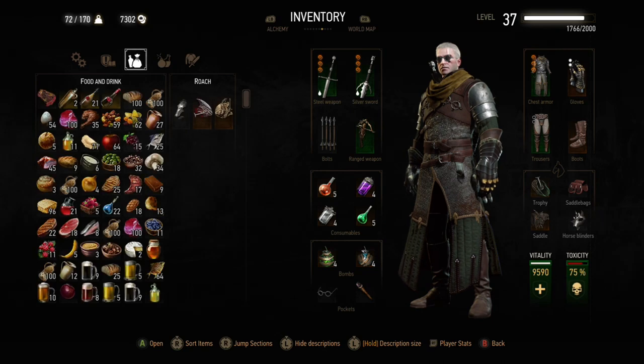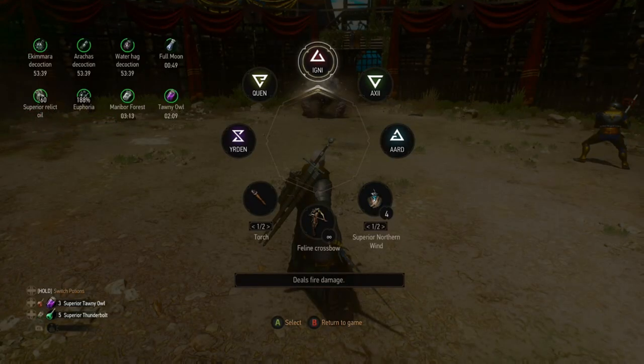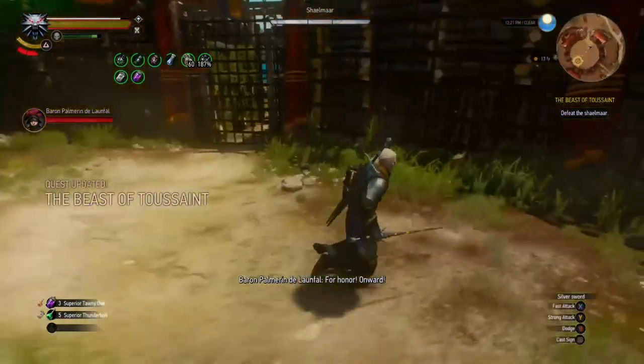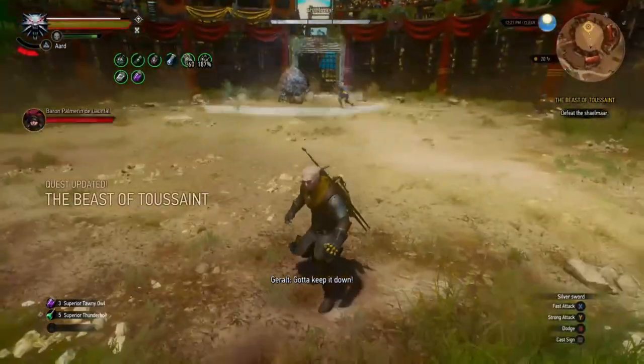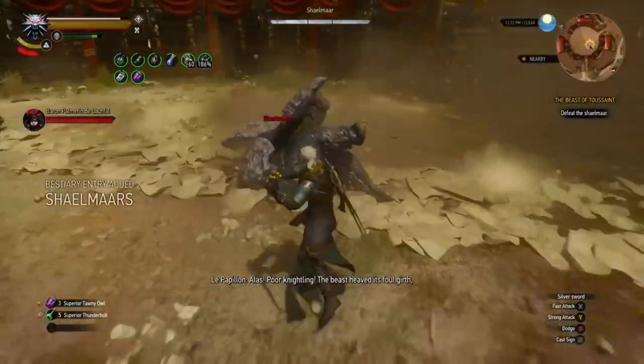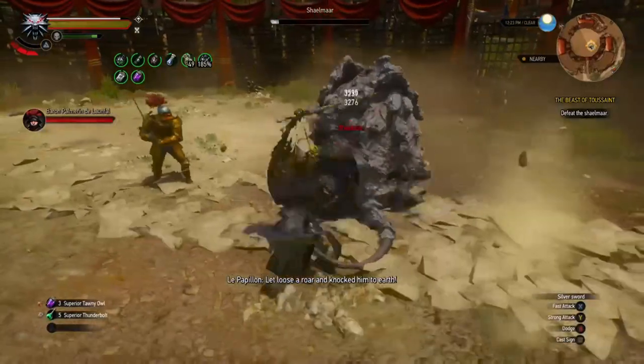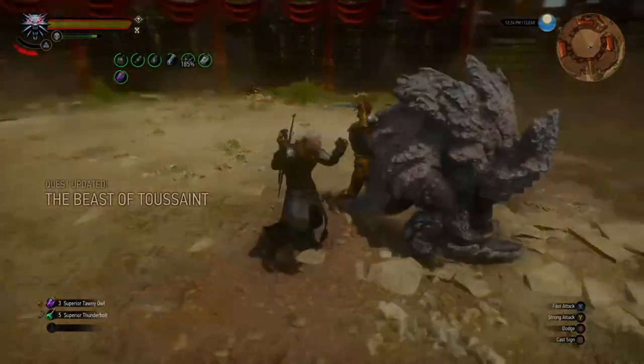Shailmaars are relics so make sure you have relic oil for extra damage and reduced incoming damage. If you throw a Samum Bomb or use Aard against the arena wall, the Shailmaar will charge at the vibration from echolocation and knock itself out on the wall. It takes a massive leap and gets knocked straight out, letting you get at its soft underbelly. I didn't even use Thunderbolt and took it down in one combo before it stood back up.